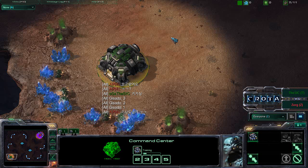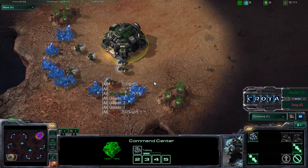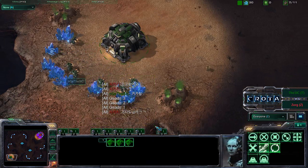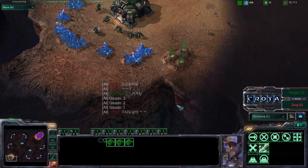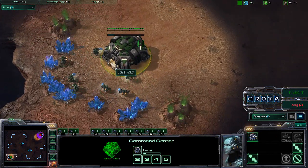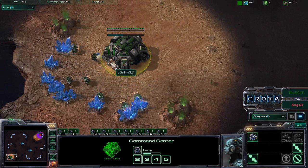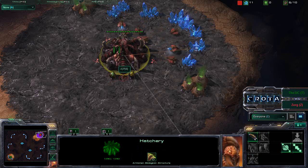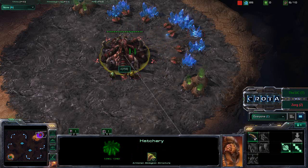Hello everyone, this is Crota giving you a shoutcast between the STC and an unknown Zerg player here on Blistering Sands. My Korean is non-existent and I cannot read the Korean name. STC is spawning on the south side as the green Terran player, while the red Zerg player is spawning on the north side.